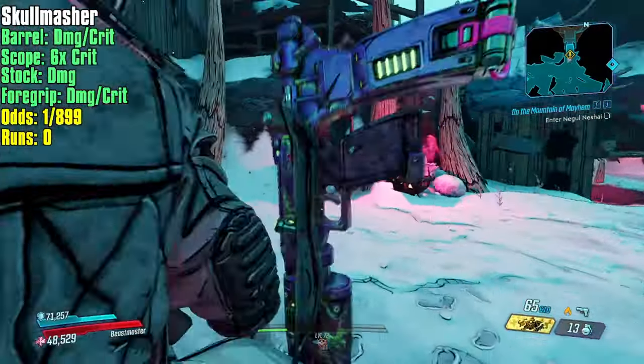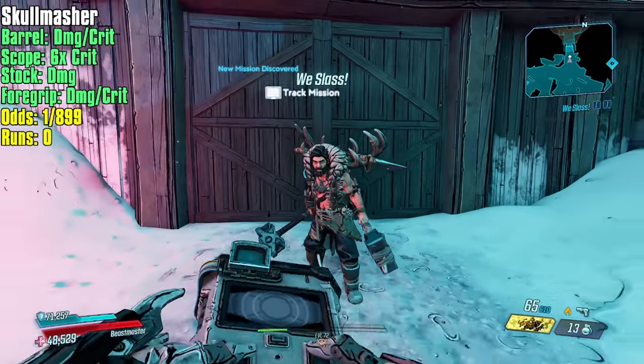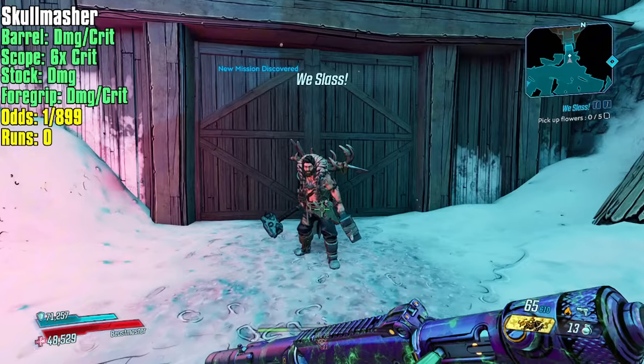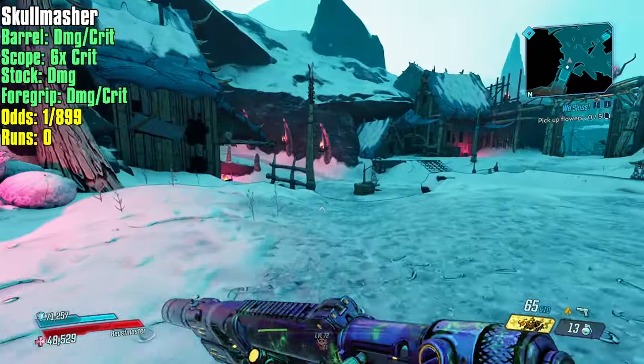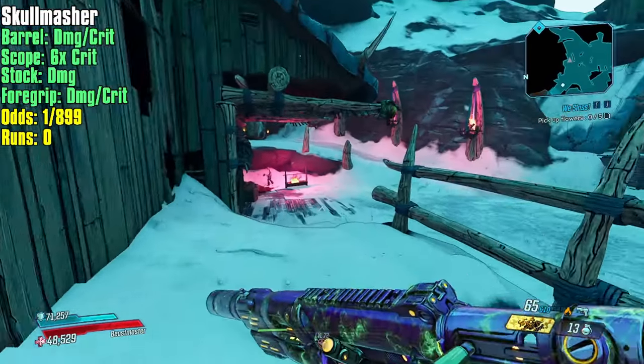Hi everybody, welcome back to Borderlands 3. My name is Mikey Dubs and we are starting day three of farming the god roll Skull Masher, but our tactics are evolving. If you remember the last two days we were farming the Tink of Cunning — now we will be farming Aista the Invincible.